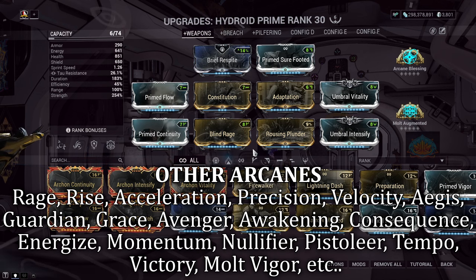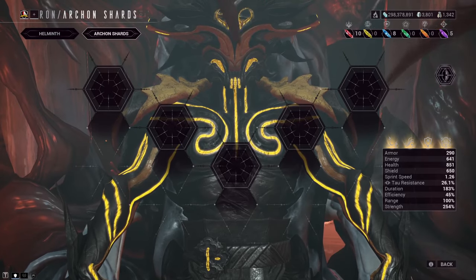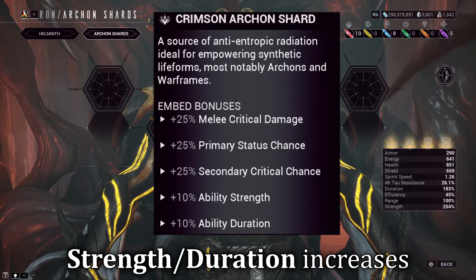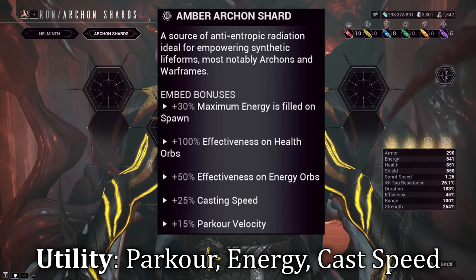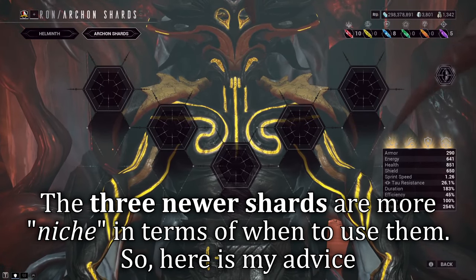Arcanes are more about what you own, and I realize not everybody is going to have everything available to them. So take what you can afford to slot in here or try other arcanes and mess about with them. Archon Shards are still a relatively new system to Warframe, and we don't always have plenty of them to spare. However, I would keep it simple for this style — utilizing Crimson Shards for either Strength or Duration increases, or even Amber Shards for utility such as starting energy, parkour movement speeds, and quicker cast speeds.